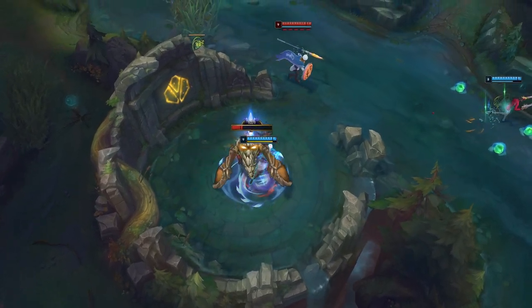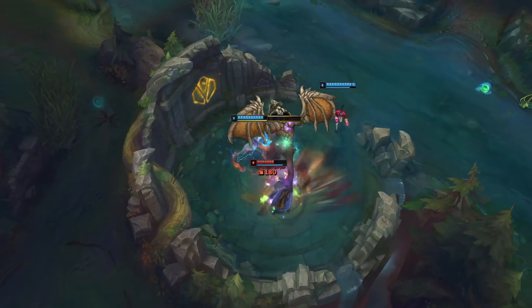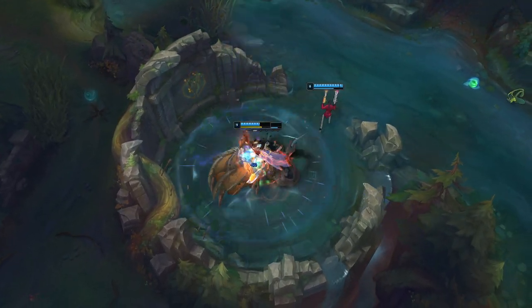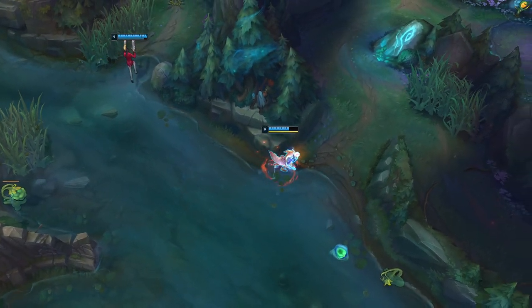Most of the time your E constitutes a form of hard crowd control or dash as a means of offensive utility, and in other cases it's also a secondary form of damage. For the jungle, your E is a bit of a wildcard ability and there isn't really a shared characteristic among any of the champions.